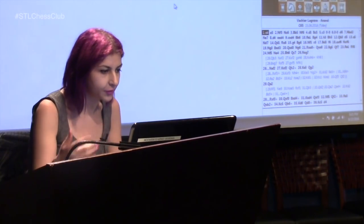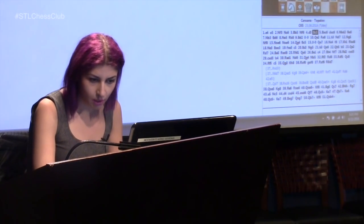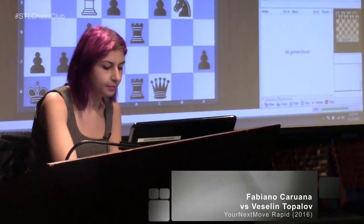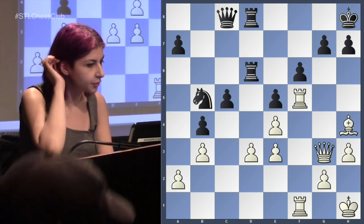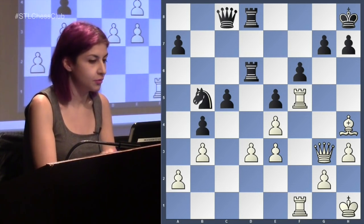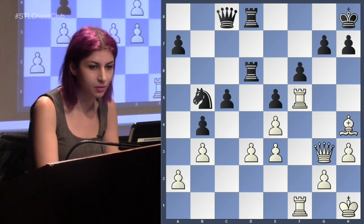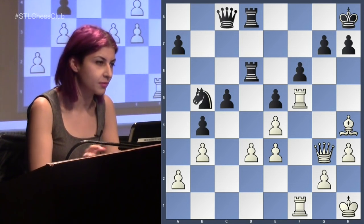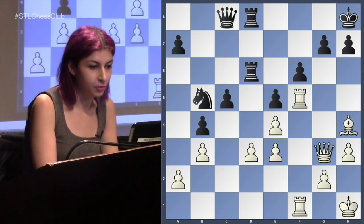I have a few games — some of them I really want to go over. Same round, round one: Carvana is playing Topalov. Topalov had really been struggling in Paris, which was the first half of the tournament. This whole year he hasn't been doing really well. Carvana also didn't do too well in Paris — his rapid and blitz skills are not the greatest, but he's still of course a very strong player.